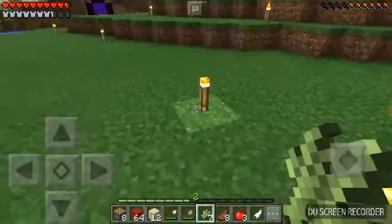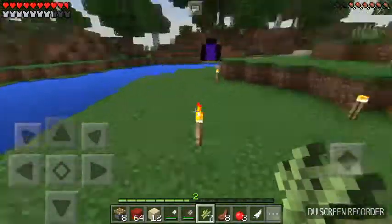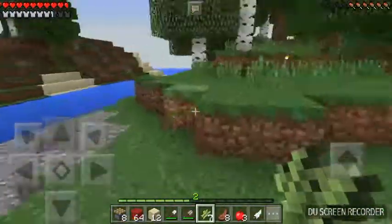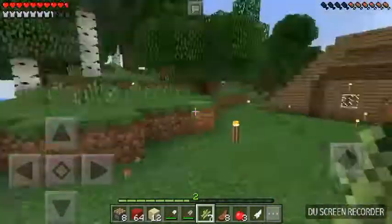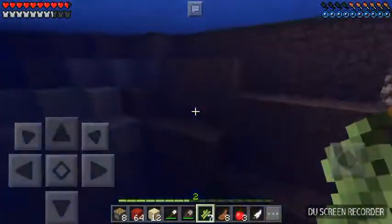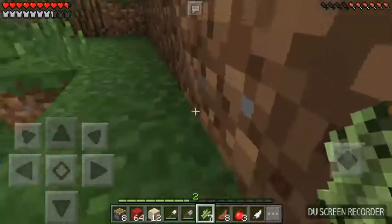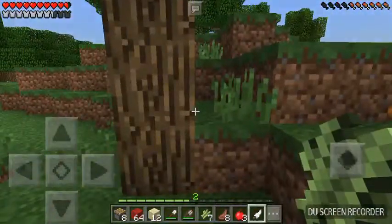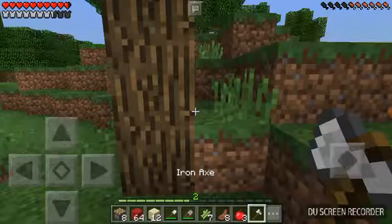What I'm building is an automatic sugar cane farm for books, later on after I find diamonds for enchants. I think I'm going to build it over here. I got this design from FedEx Gaming — go check out his channel.